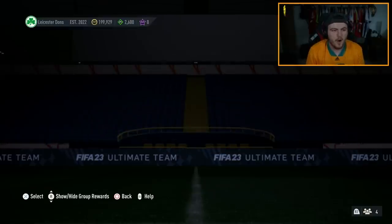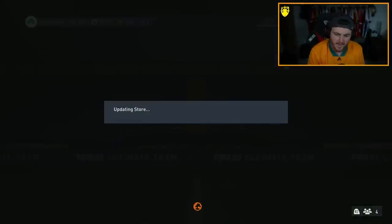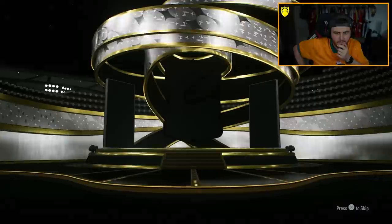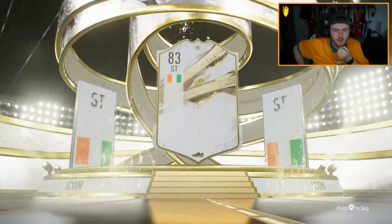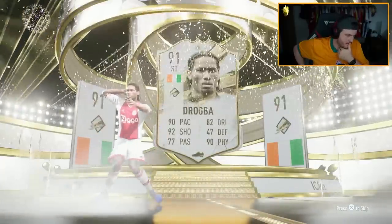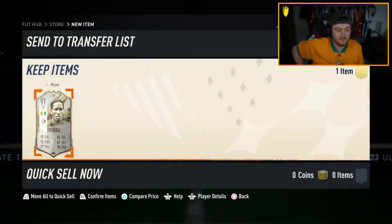We've got the icon pack now on my second PlayStation account. Come on EA, give us a Foot Birthday icon — make it Zizou or someone like that. Prime again. Ivorian striker Didier. Not ideal, not great at all. The rotation does not seem like it's very good at the moment.